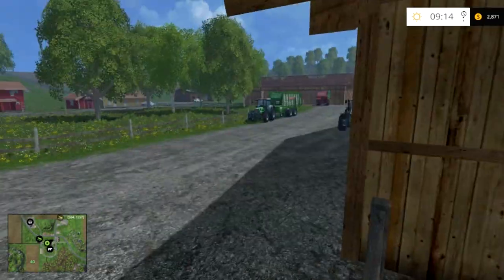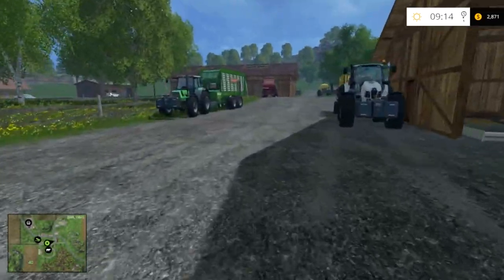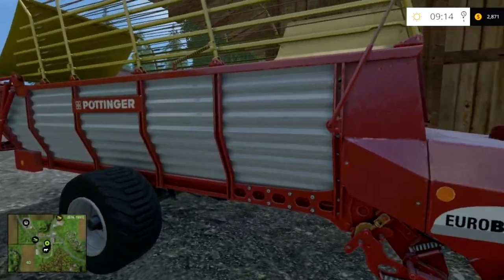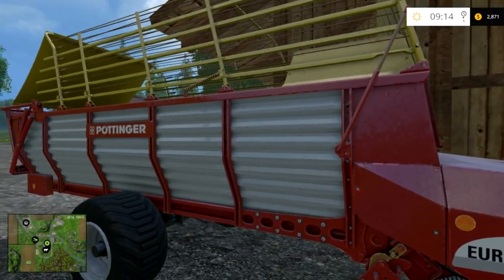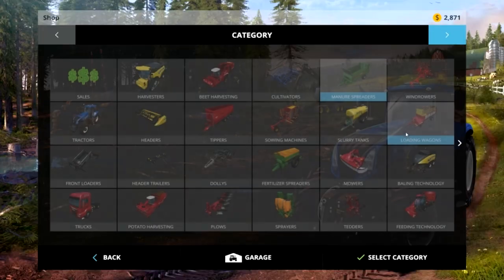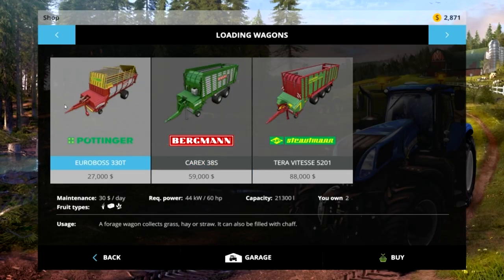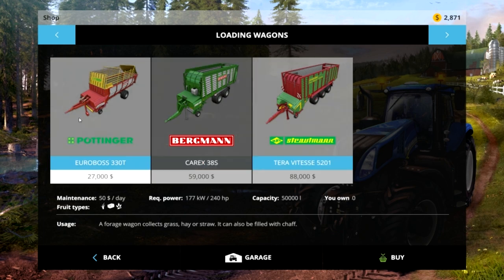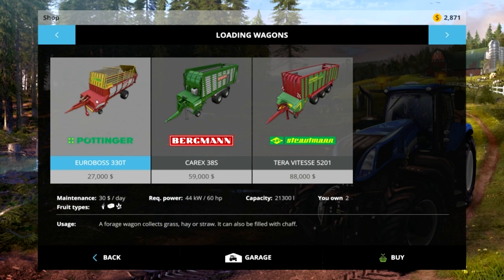Early on in the game, the first thing you'll want to do with cows is get a forage wagon. This one is kind of one of the bigger ones. If you go to loading wagons, that's the one that has the straw in it right now, and I have this one with grass. There's one a bit bigger, but at the beginning of the game get this smaller one right here.